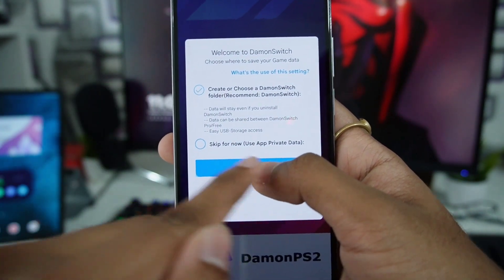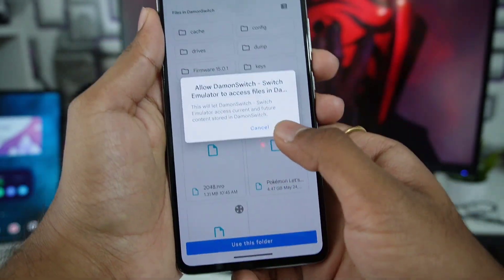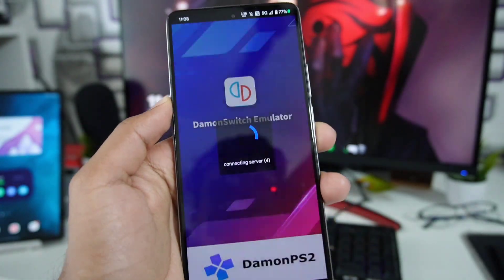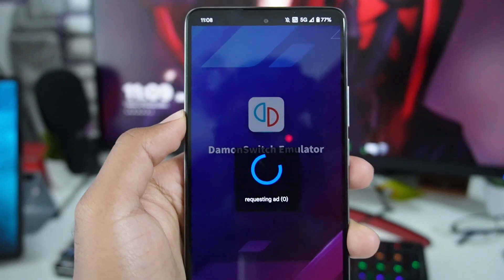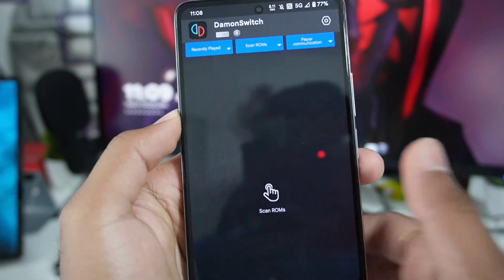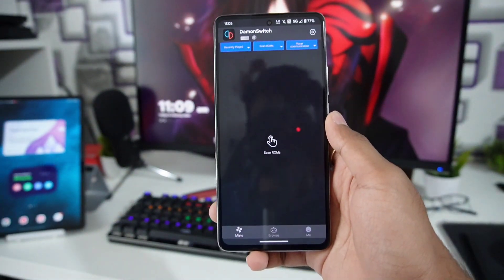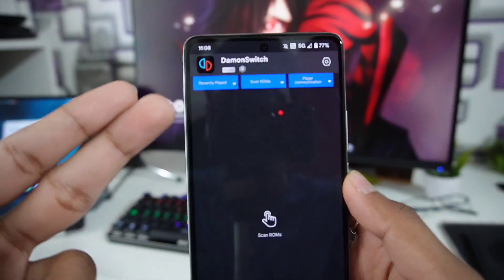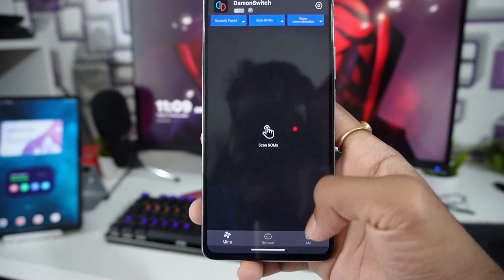We can also use private data, but we'll go ahead and click OK, click 'use this folder', and click allow. Afterwards it will say 'requesting ad' — as always, Daemon emulators are filled with ads, but currently this app has not been monetized yet, so there are no ads being shown. Now this right here is the interface of Daemon Switch emulator — we already saw this previously in leaks and many other news sources.